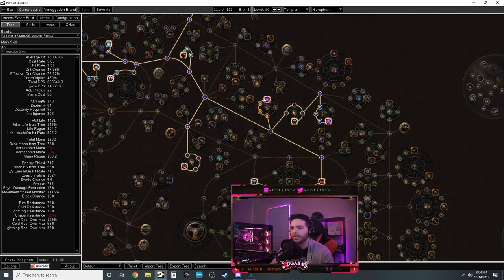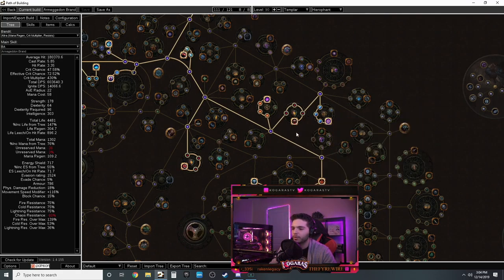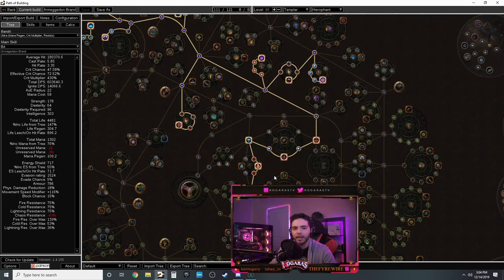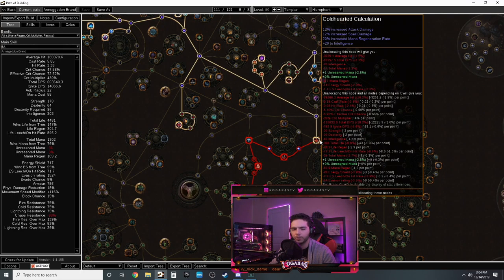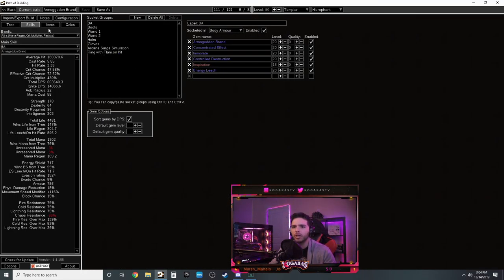Note that chaos damage bypasses ES completely, going directly to life and mana with Mind Over Matter. Pick up ES once you have around 200 - it's worth it then. Crit multi nodes aren't worth picking up until you have enough crit chance. We're a hybrid life and ES build. Brand activation frequency is very important - the number of times a brand activates and hits an enemy is based on your cast speed and brand activation frequency.